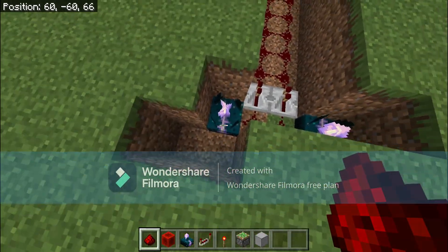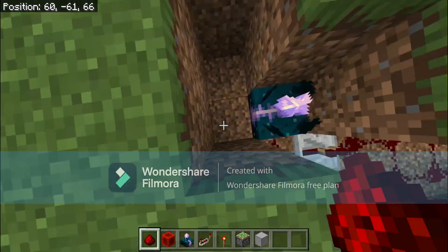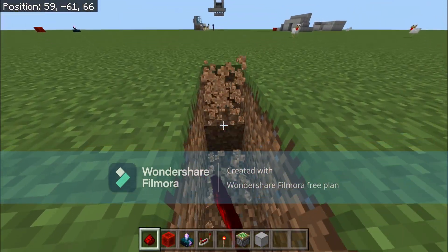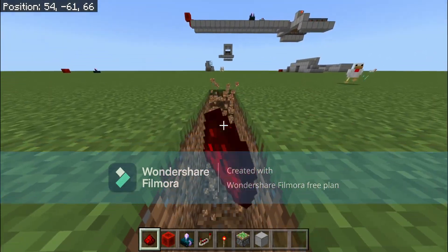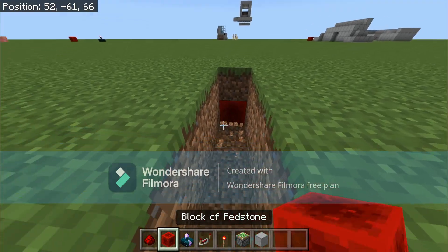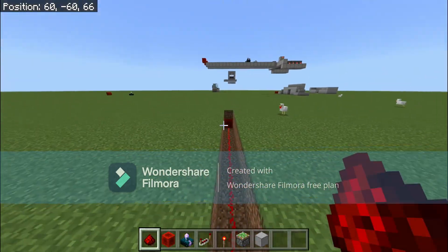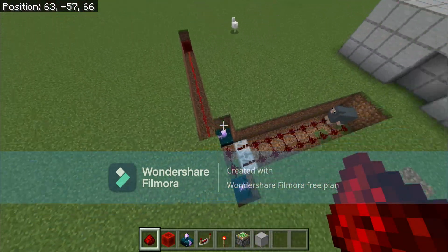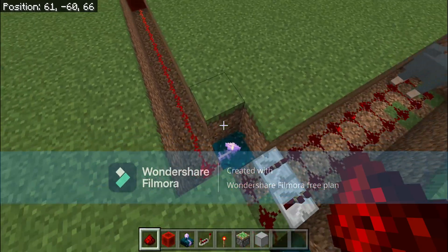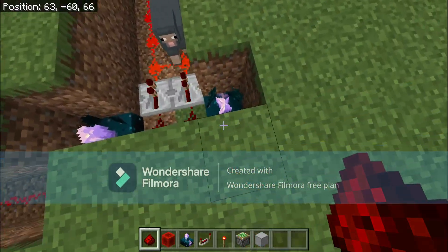We're going to dig the block behind it, then start digging this way 12 blocks — 1 through 12. Break that block, place a redstone block, and then run redstone all the way over to that. Now that only triggers when there's an elytra flying — nothing else. See that? Nice and easy.